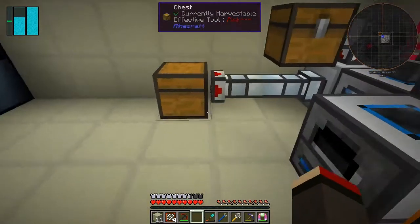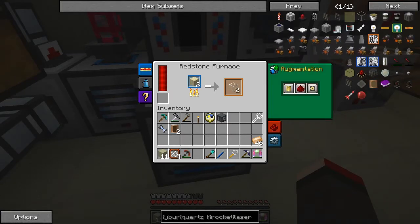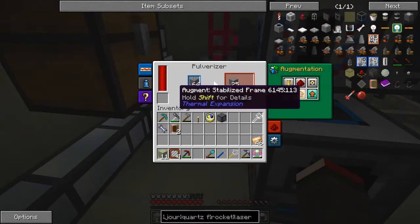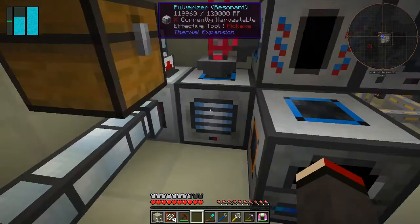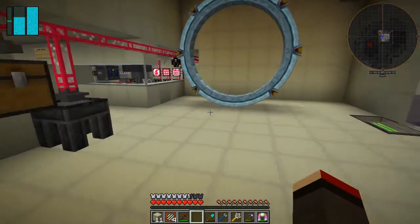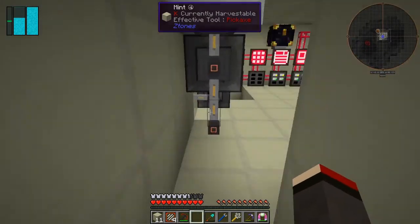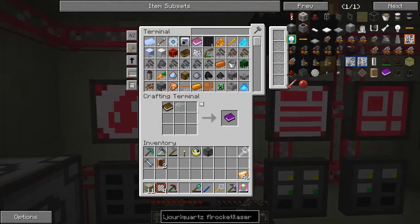This redstone furnace hasn't been upgraded yet. I've used it all for secondary products mainly because I want to get the sulfur from the coal to make blazing pyrotheum, I think, because we need that for the enderium. We need a block of enderium as well, which is going to be fun. I don't know how much sulfur we've got in here now.